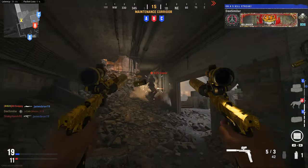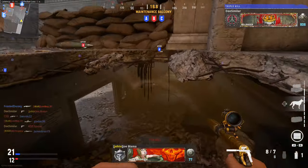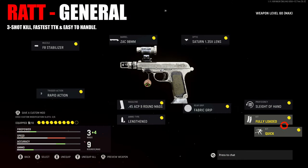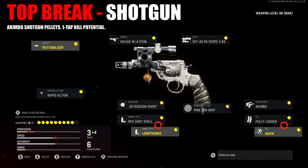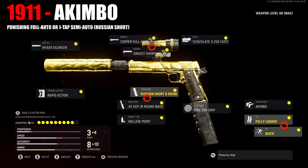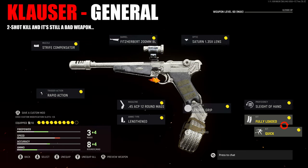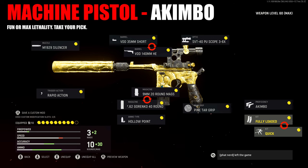Maybe you disagree with me on a handgun or perhaps my entire list. As always, you're encouraged to comment your own worst to best list, but make sure you try these class setups on screen before doing so. These classes are what I use in the gameplays for this video and are built for each weapon's strengths discussed throughout. Check out my Worst to Best playlist for more videos like this one. Don't forget to hit that like button and consider subscribing to the channel.